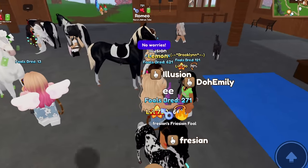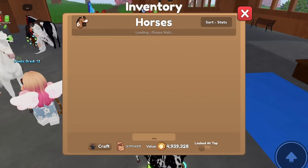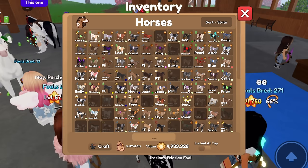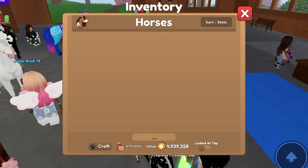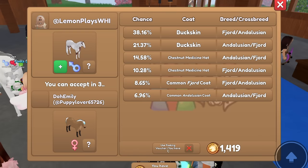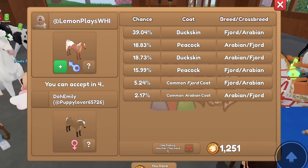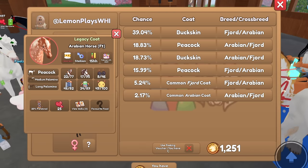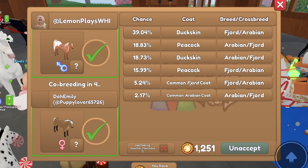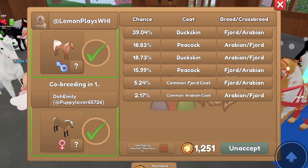They need 67 more tokens. Oh, they sent me a co-breeding request - we'll just do this one. Since there's no cooldown, it doesn't quite affect it. We'll go ahead and do Meringue. Girl and girl, so we'll put a different one. Let's do Noah. Actually, I think I'm gonna do this one - this cool peacock Arabian coat. This one is 1,251 tokens. It's co-breeding in a couple of seconds - let's see what we get.